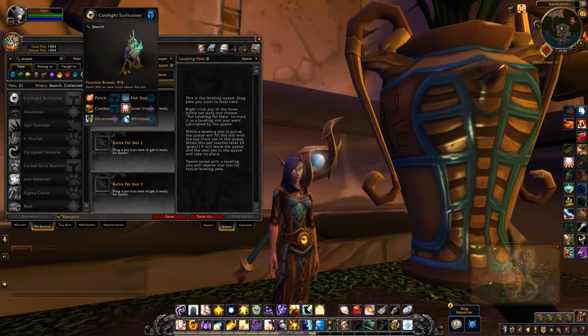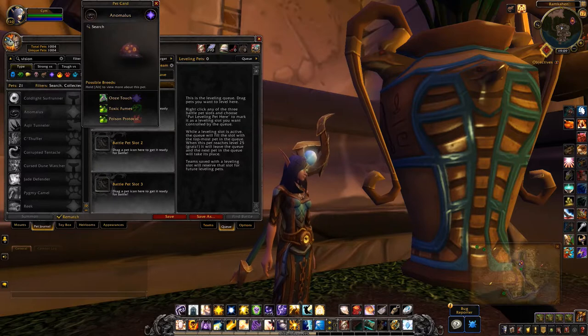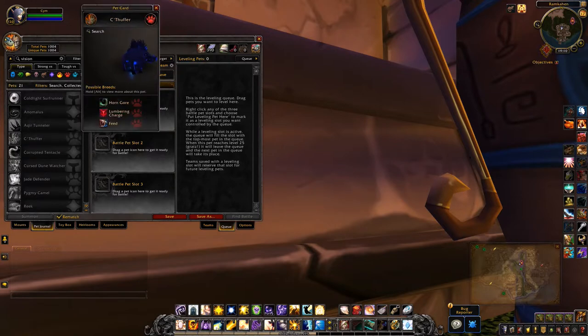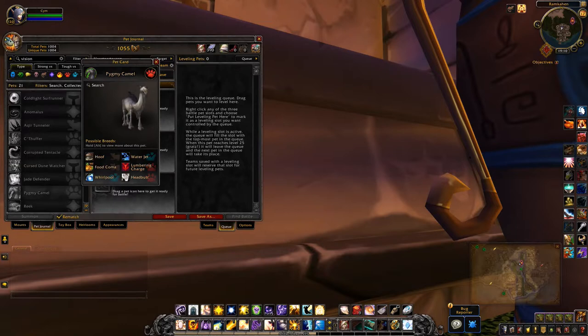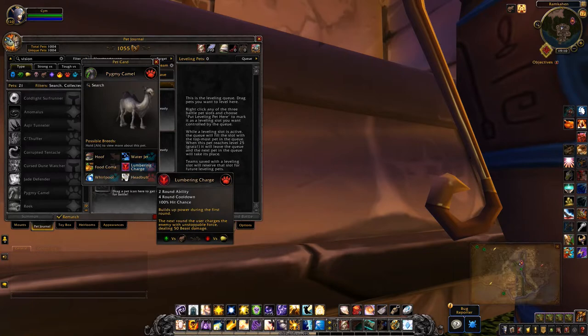That island expedition one is not new. Then there's a blobby eye thing, a tunneller — kind of creepy cool — jade defender, that's cool, a quillen, and oh, we get a camel! Oh my gosh, it's just like my commission. Kick me camel — oh we get a camel!